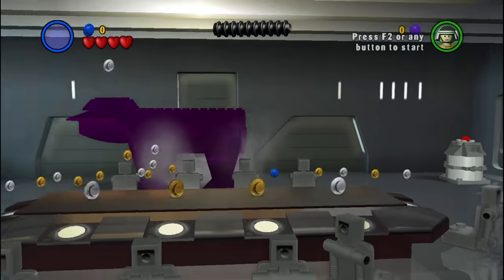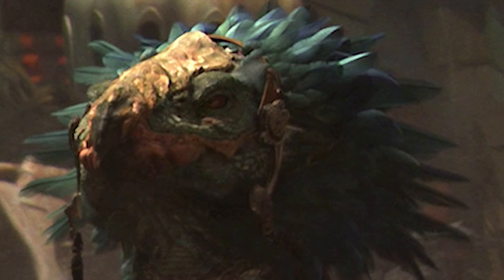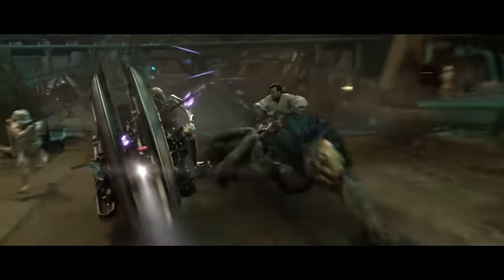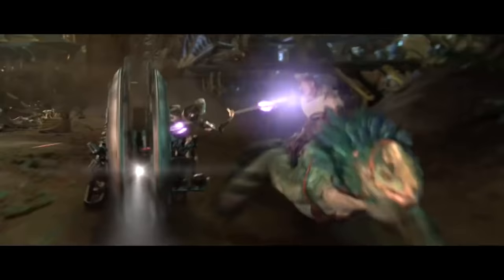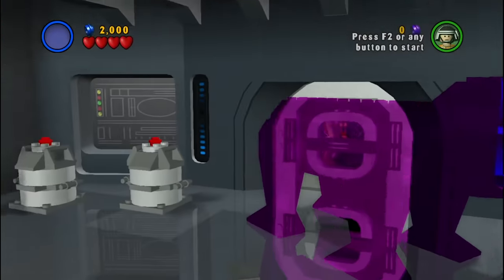Next up is the Boga — this giant thing here. Oh wait, it's Obi-Wan's Utapauan lizard. So there was originally supposed to be a level which had you chasing General Grievous, just like in the film, but this wasn't included in the final game. Hopefully we'll see the Boga and the Boga chase included in LEGO Star Wars The Skywalker Saga.